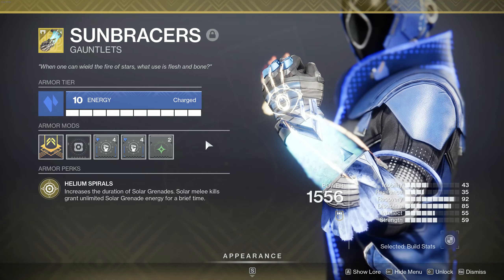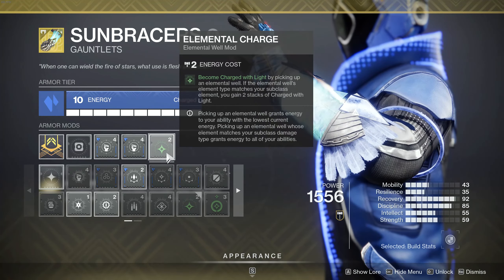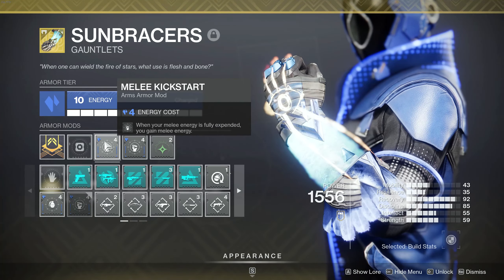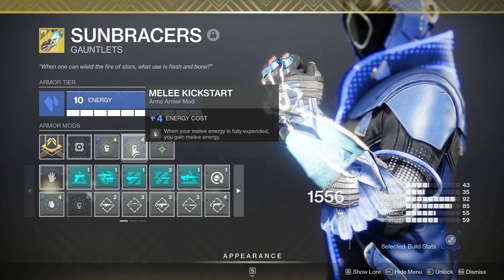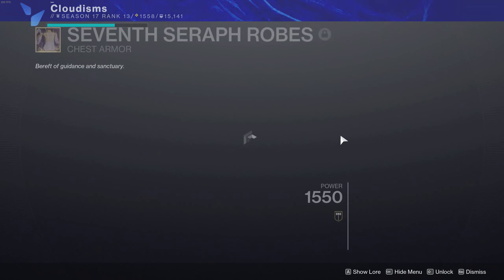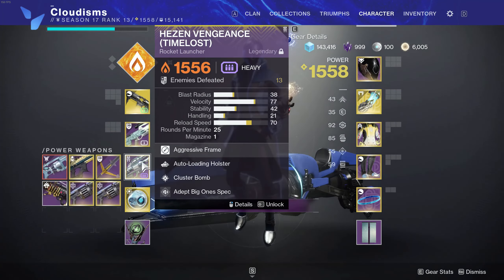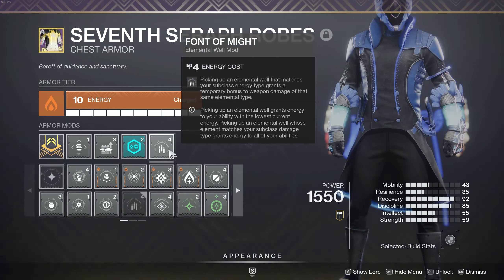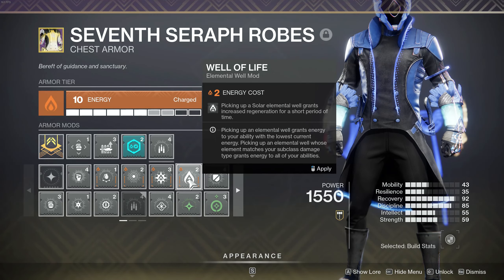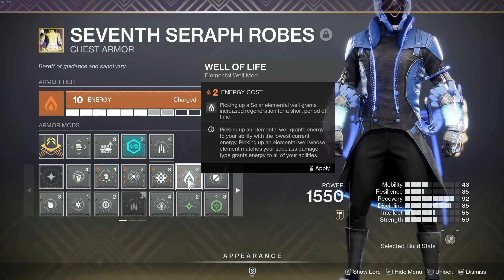We're running Elemental Charge — this is another essential mod. If we pick up one of our solar wells, we'll get two stacks of Charge with Light, which is very important for this build. We're also using two Melee Kickstarts so that when we use our melee, we're going to get a huge chunk of melee energy back upon expending it. On our chest piece, we are running Font of Might. If you'd like to use non-solar weapons, you can change this out for Bountiful Wells or Explosive Wellmaker. You could even slot Well of Life if you feel you need the extra healing.